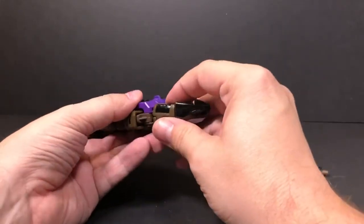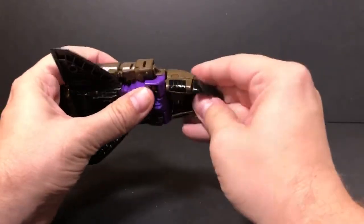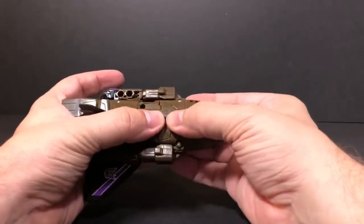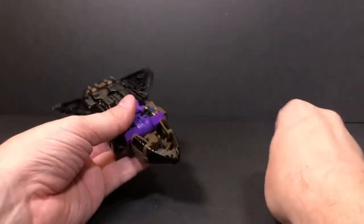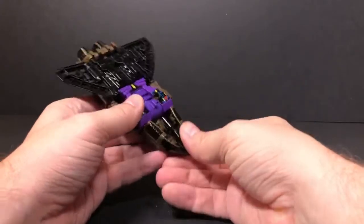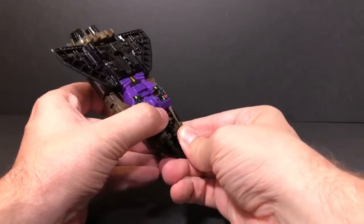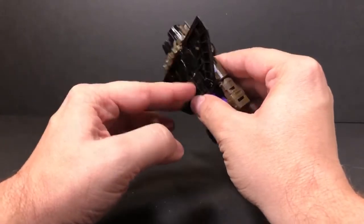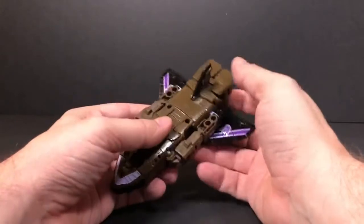Bring that in — there are some tabs that tab into the shoulders, and this will come up. The gun stores underneath here, and it kind of serves as the front wheel. You can see there's the front wheel and then the two wheels in the back — they're not functioning wheels, but they're supposed to represent the tires.